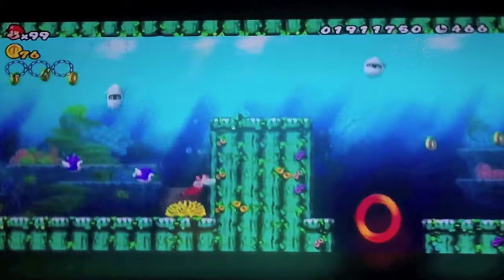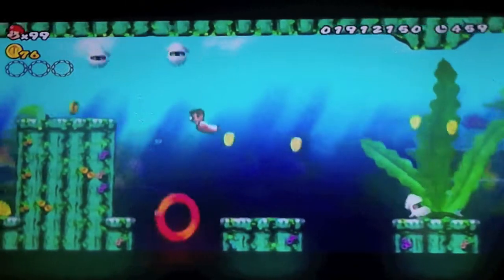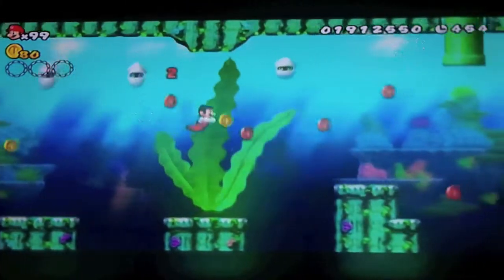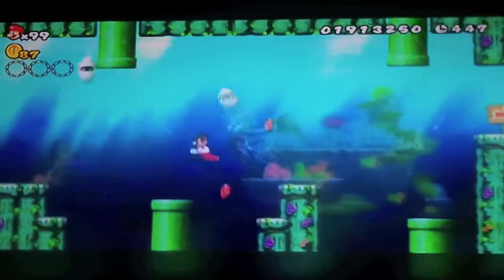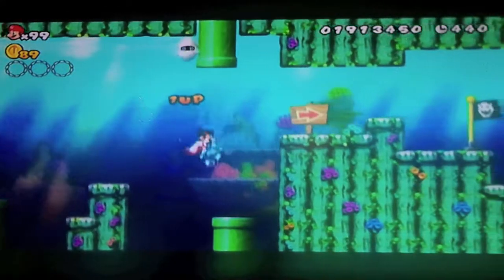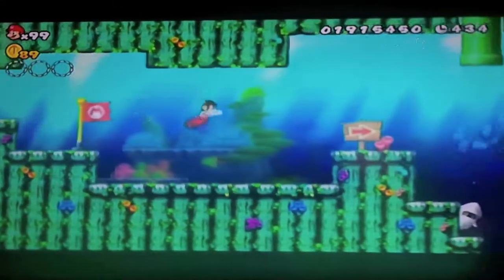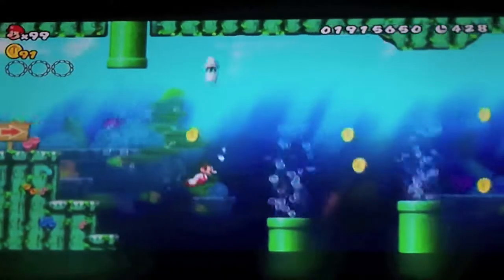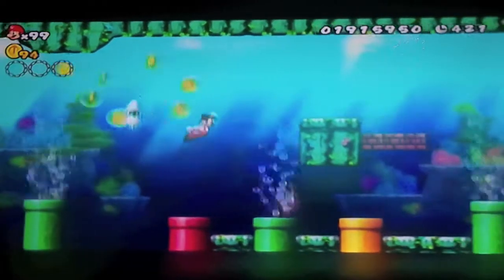There are a whole bunch of enemies coming right after me, including some more bloopers and blue fish! There's a donut here. The star coins are in very odd places, by the way — if you think you missed one, you probably haven't. And that blooper will not stop following me! Yeah, there are bloopers everywhere and they pop out of nowhere — well, they really pop out of pipes.